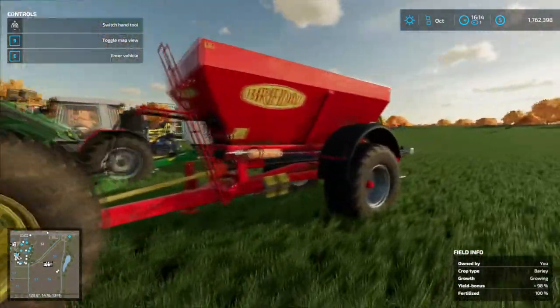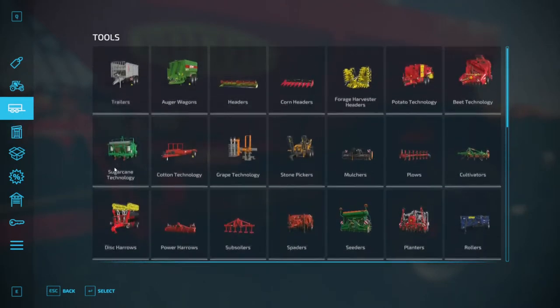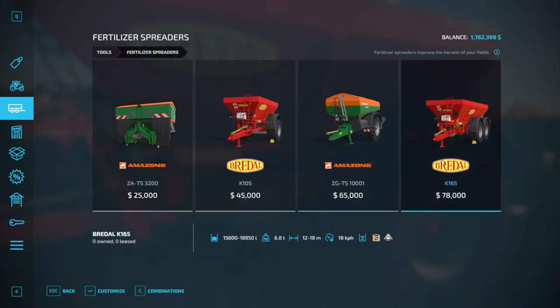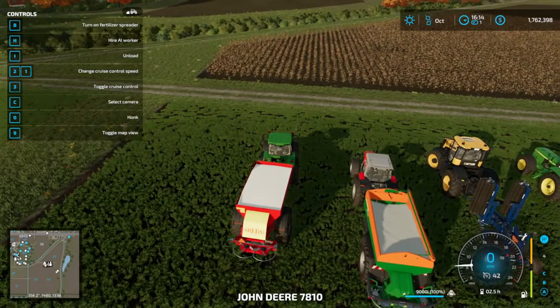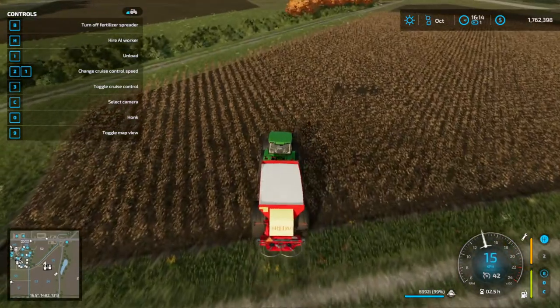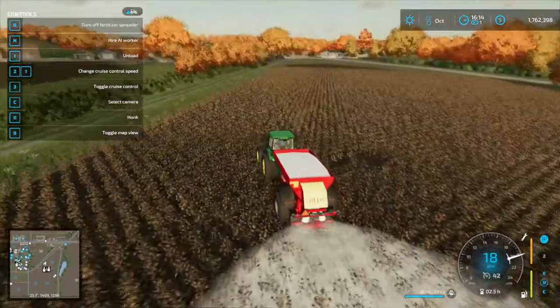You need to lime the field. I got my liming machine here. It is in fertilizer spreaders, trailers — fertilizer spreaders, four rows down, right there. This big one does lime and fertilizer. Go ahead and get in and drive over to it, then press B to start spreading. That's step one.